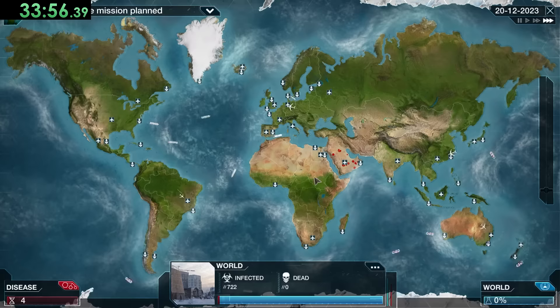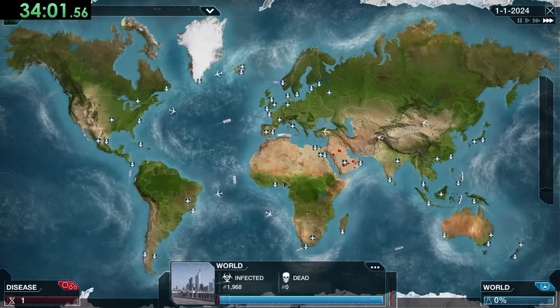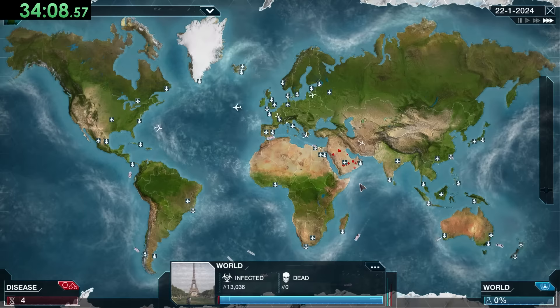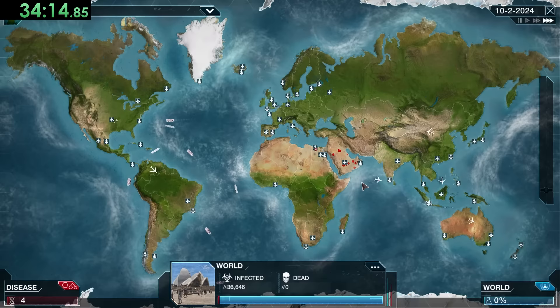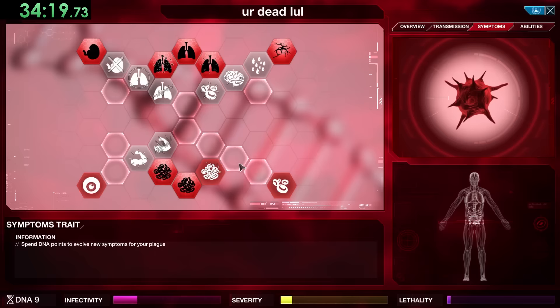Even if we do kill a couple of people, scientists still aren't going to create a cure right away — they don't have the knowledge that we do about how bad this thing really is. Until we kill a bunch of people, lethality isn't the biggest thing in the world. It's just something to watch out for and not necessarily want this early on — but that's kind of just how the Bio-Weapon works, it's another way to challenge you.